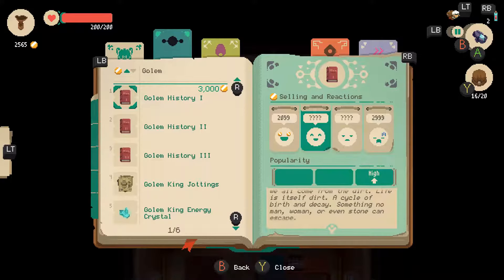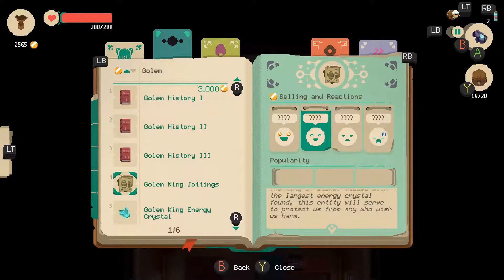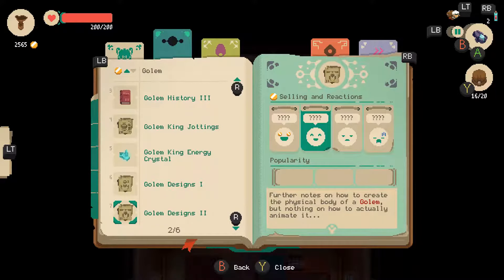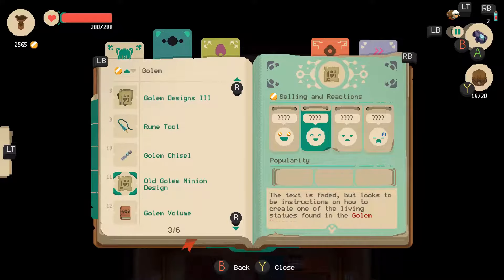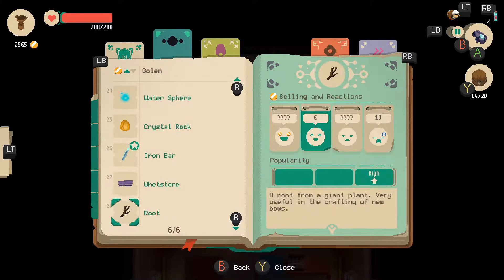'We all come from the dirt. Life itself is dirt — a cycle of birth and decay. Something no man, woman, or even stone can escape. As we came from dirt, so did the stone. Harnessing the life energy flowing through the ground, we animated rock to serve us. Stone rose to assist us, to protect us.' Well, isn't that sweet. 'The King of Stone, imbued with the largest energy crystal found — this entity will serve to protect us from any who wishes harm.' These images and hastily written notes seem to resemble a schematic of some sort, something akin to the golem roaming around the golem dungeon.